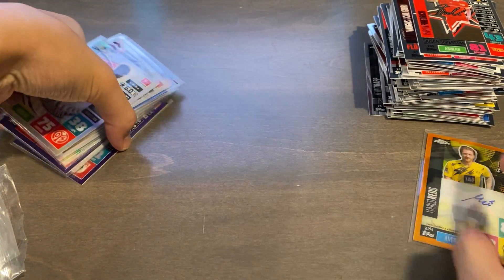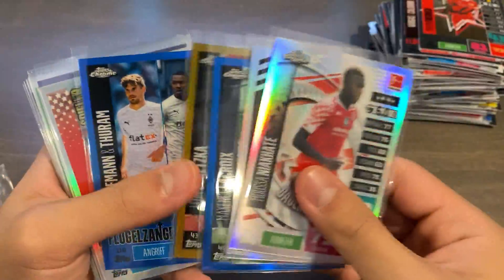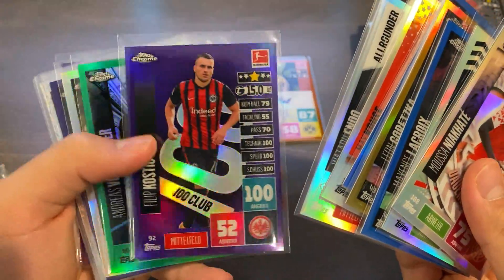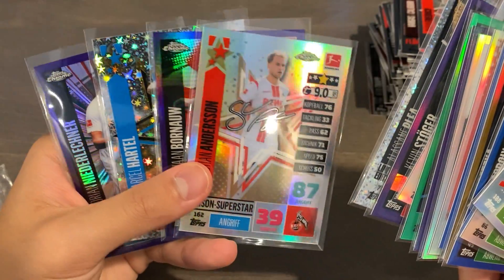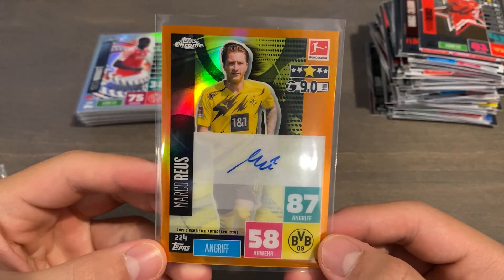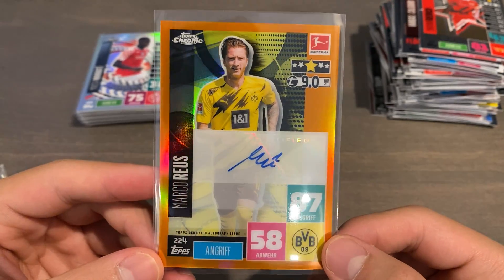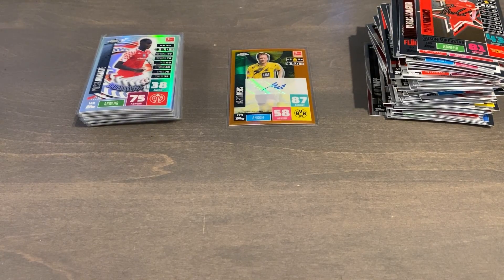Definitely a fantastic box. Quick recap: got a large stack of base cards. Refractors, a blue, gold of Goretzka numbered out of 50, another blue dual, more refractors, a nice 100 Club purple, one green of Vogelsammer, a nice dual Dortmund refractor, a purple, two X-Fractors, and two more purples alongside a refractor. Our main hit was a super rare orange autograph of Marco Reus, serial number 19 out of 25 — what a beautiful card to pull. Thanks for watching guys, I'm super happy about our results from our final Bundesliga Match Attacks box. Leave a comment below if you have any questions, feel free to reach out on Instagram, and don't forget to like and subscribe. I'll catch you next time with some more fire videos. Peace out.